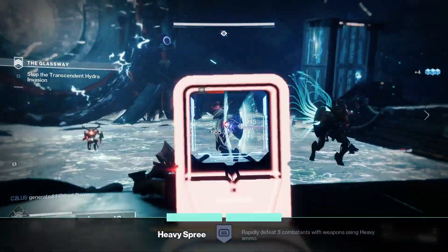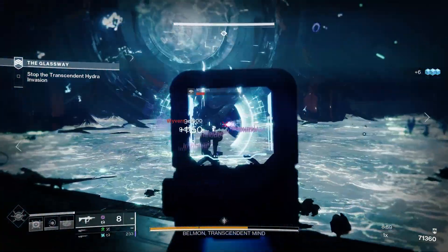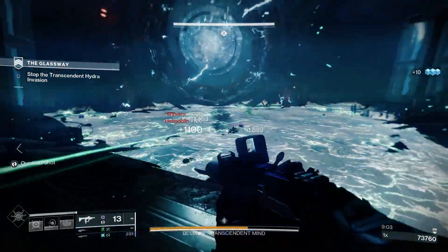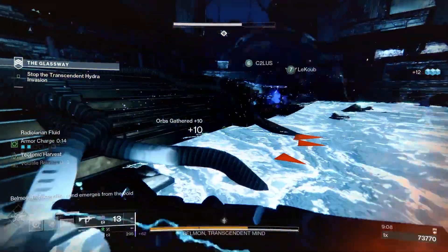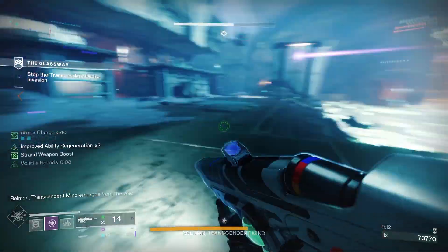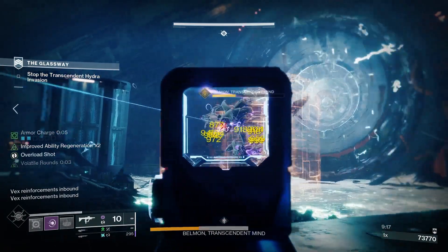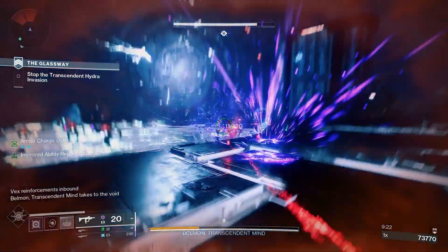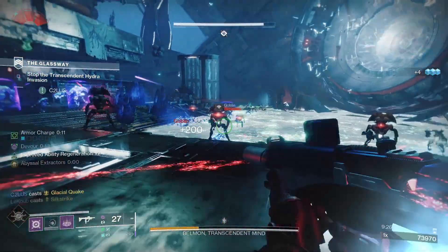Let's have a look at The Title god roll guide. For PvE: Small Bore, High-Caliber Rounds, Envious Assassin, and Repulsor Brace would be good. Small Bore increases range and stability. High-Caliber Rounds slightly increases range. Envious Assassin — rapidly defeating targets with other weapons before drawing this one transfers ammo to the magazine from reserves, and this effect can overflow the magazine based on the number of targets defeated. Finally, one of the most popular perks on a void weapon at the moment, Repulsor Brace — defeating a void-debuffed target grants an overshield. That is very, very good for void builds.